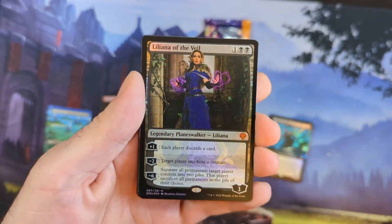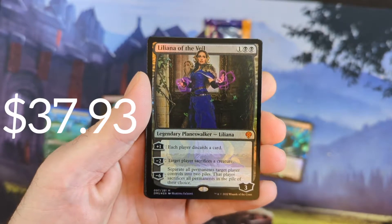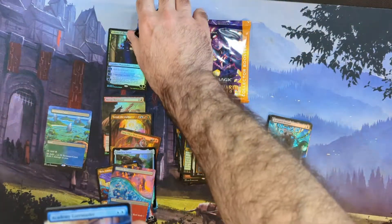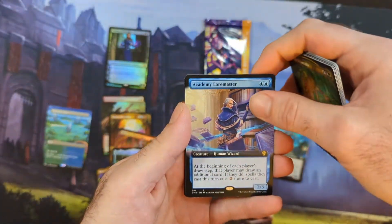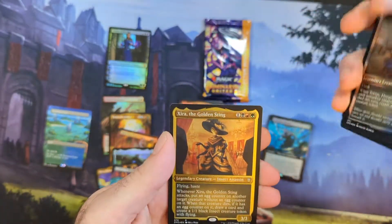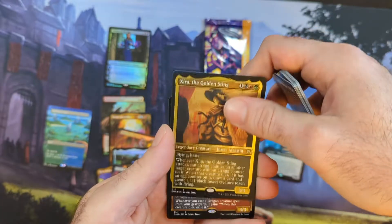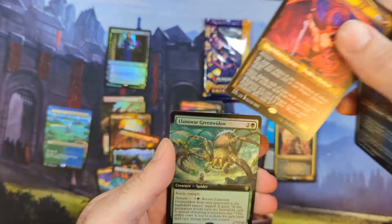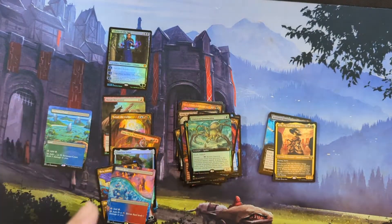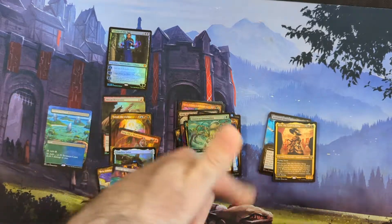Lily — there she is! The beautiful Liliana of the Veil, and she is in a foil. Maybe there's another Liliana in this pack — that would make me really happy. Academy Loremaster, and we got Golden Sting — from what else, Commander — and then a Claw and then Llanowar Greenwidow.